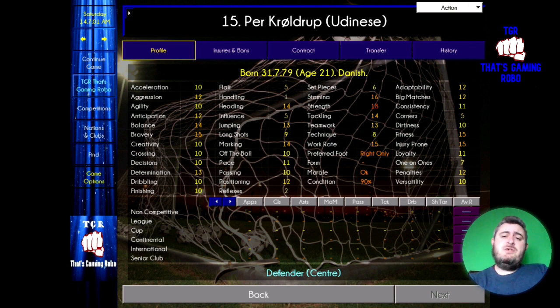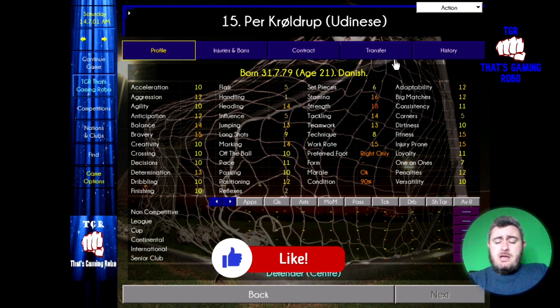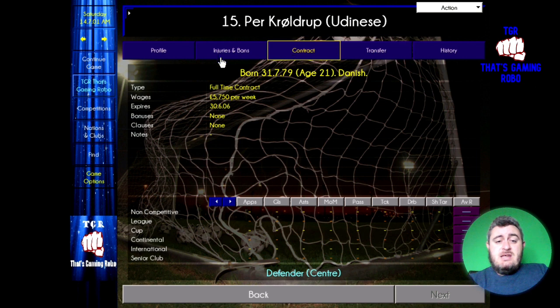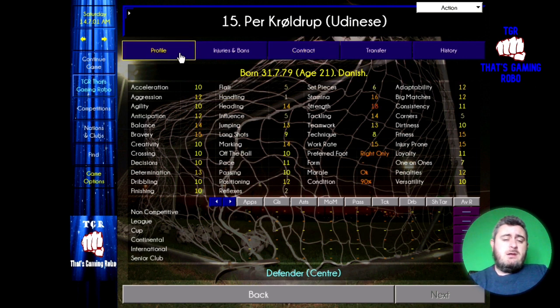Let's have a look at the two centre-backs. Per Kroldrup is 21 years old, playing at Udinese in the Italian Serie A. Even though Udinese is not one of the top teams in Italy, it's still a very good team to be playing for. Per is valued at £2.8 million and getting paid £5,750 a week. His potential ability is 160, so he's developing really nicely. It may cost a little to prize him away from Udinese, but you're going to get a solid centre-back for your team.